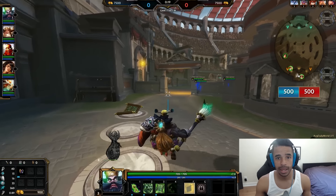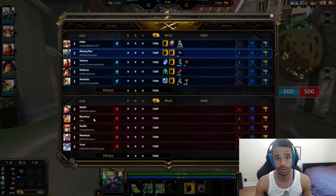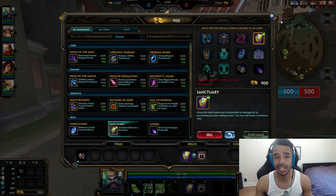Zhong Kui is one of the tankier mages in Smite. Actually, only Raijin and Freya have the same base protections as Zhong Kui in terms of scaling, but you may find Zhong Kui still feeling much tankier than those other two — tankier than almost any other mage besides Hades — and that is because of his passive called Demon Bag.